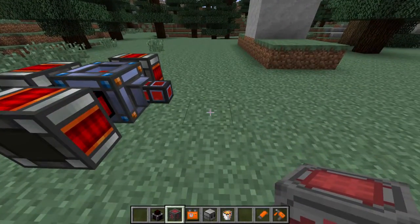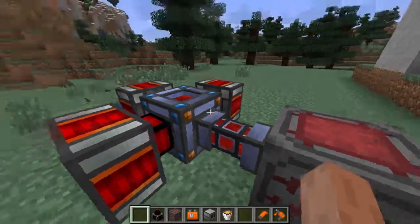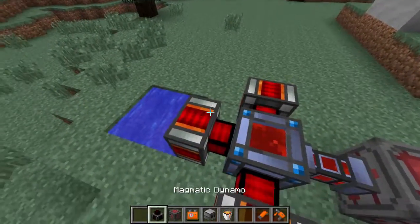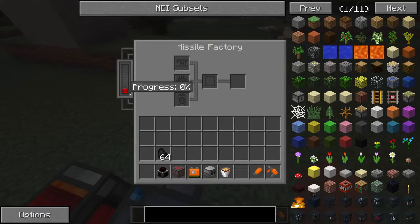As in the last section, you will simply place it down, hooked up to a wire which is getting power. I also replaced the steam dynamos with magmatic dynamos, which use lava. And there we go — this is beginning to charge with RF. It holds a maximum of 200,000, which is quite a lot, but you don't need all of it to create a missile.